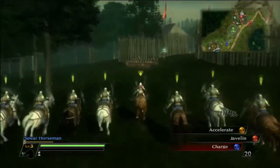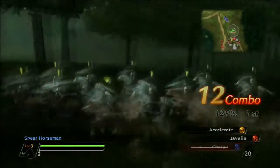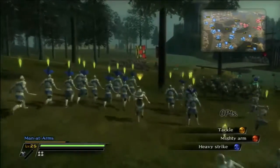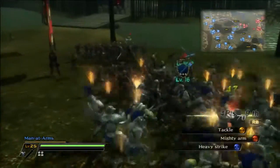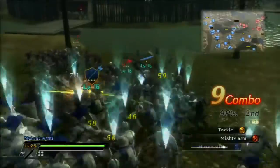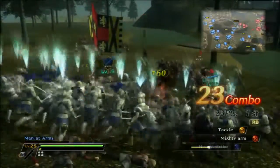As a single character, you aren't worth much on your own, but you can take command of nearby units and move them around. With most units, you simply hold down the shoulder button to order them to attack nearby enemies, but all units come with three unique commands that are either special attacks or buffs you can use.